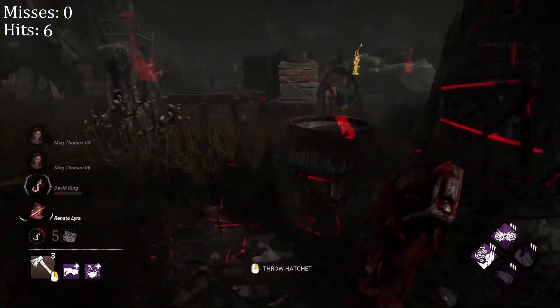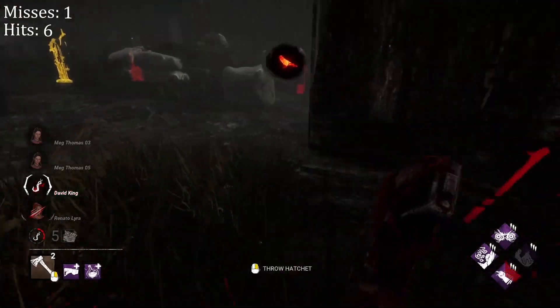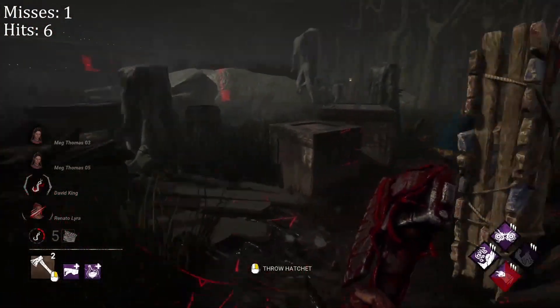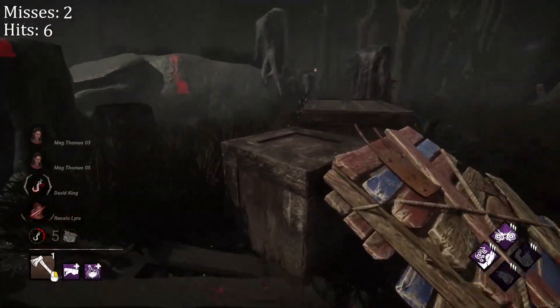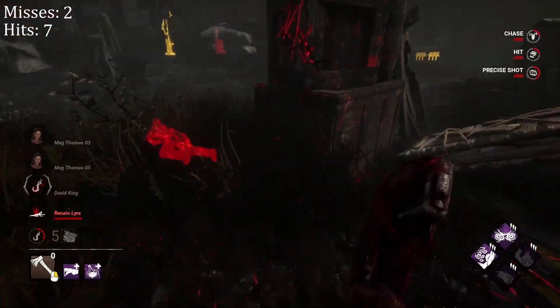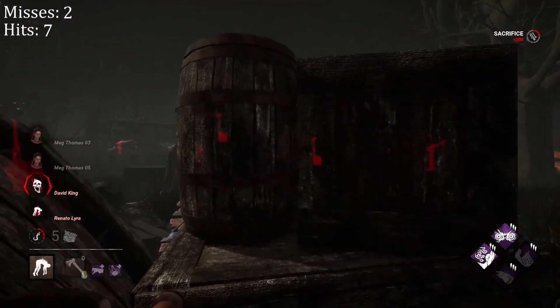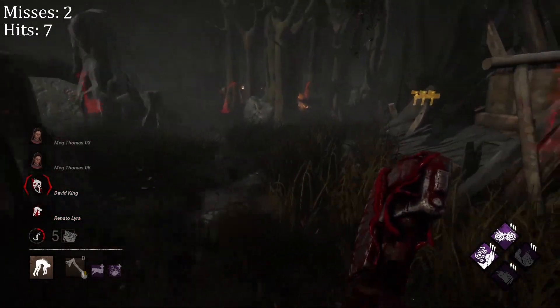He's going to this pallet. It's really not a safe loop because Huntress can throw right over that — that's why it's not a safe loop.